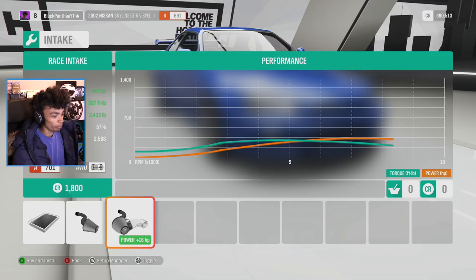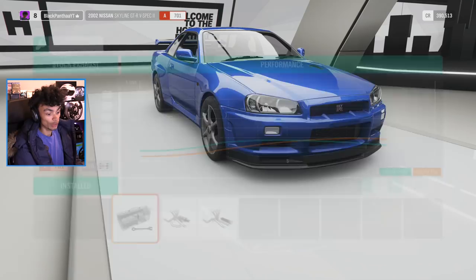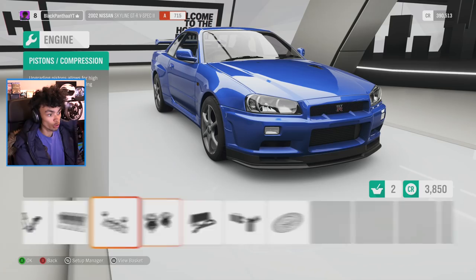We do actually have a full exhaust system, which is a race exhaust - the Blitz exhaust system. So actually, how much power does that say we make now? 368. I don't make 368 horsepower, I can let you know that. The turbos are stock, everything else is stock - the intercooler and everything. So I don't really want to change anything else. We should probably have one GTR that we keep like mine and then one that isn't.